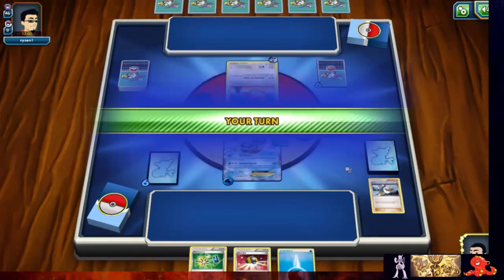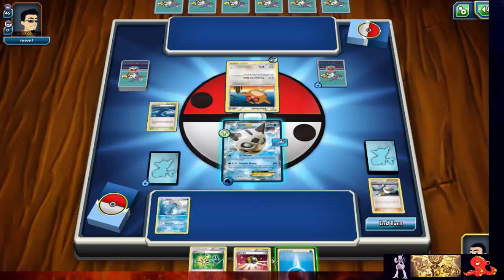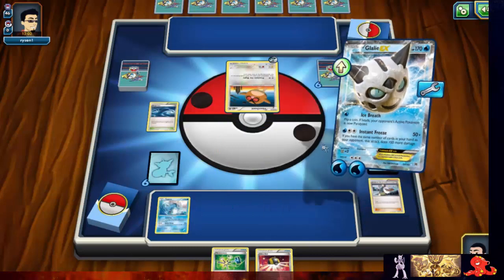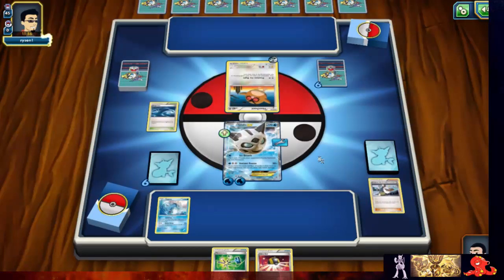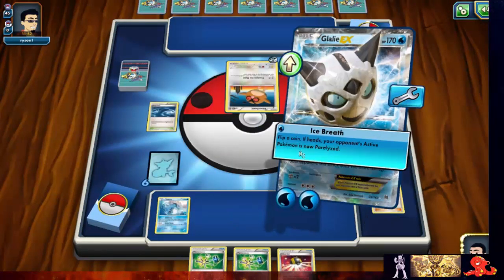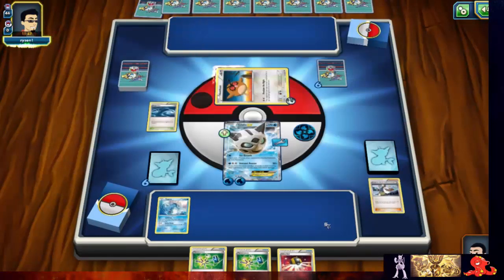Now I'm locked. I got a Lapras — it's pretty good. I'll go ahead and keep building Glalie until it evolves. He's not going to hit me too hard, hopefully we can paralyze him. We missed it, so we'll see if he's going to try to lock me again or evolve and attack, because he has a pretty big hand now. He's still going to continue locking me.